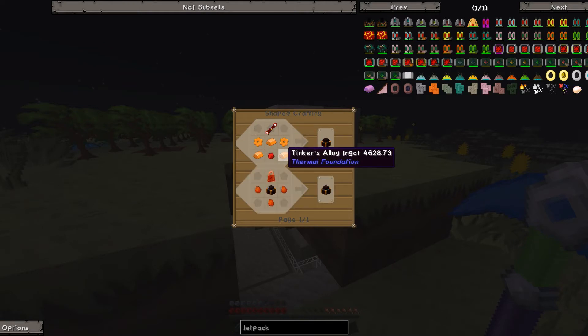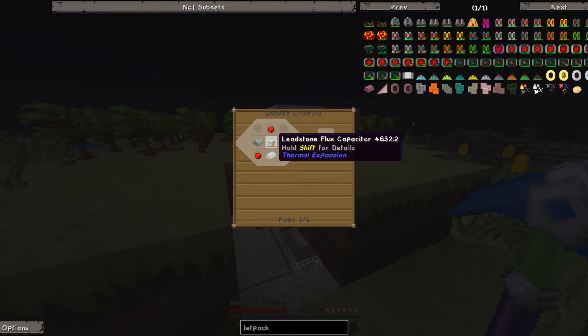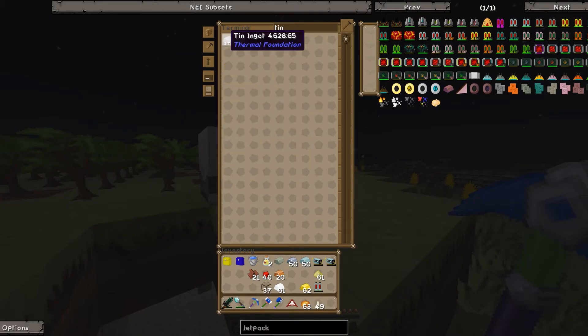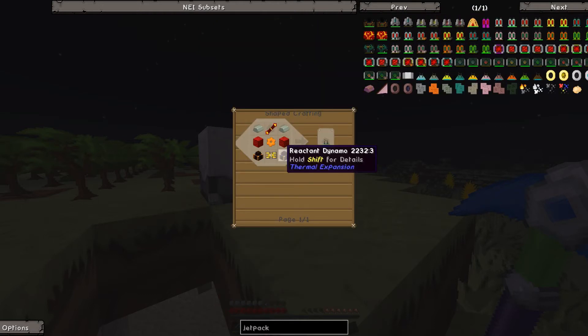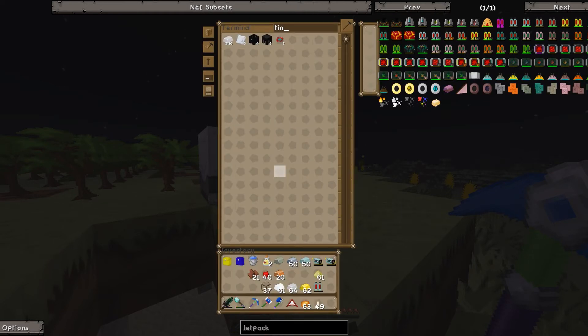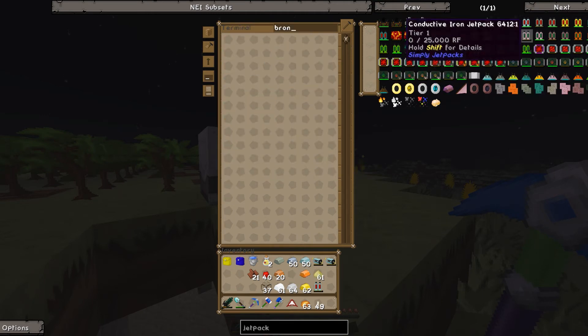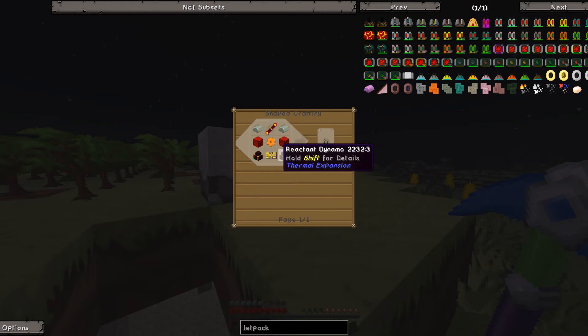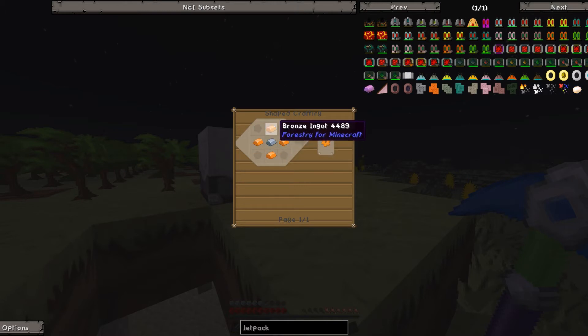I guess we can make everything else while we wait — we need reactor dynamo. Do we need four of them? Do I have tin? Let's grab some tin. You need so much stuff for this mod. Bronze, redstone — do we have bronze? I think we might have some. Let's make some bronze. To make bronze you need copper and tin — that's easy, let's do that.